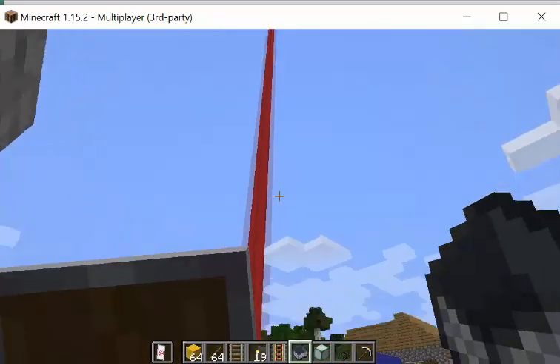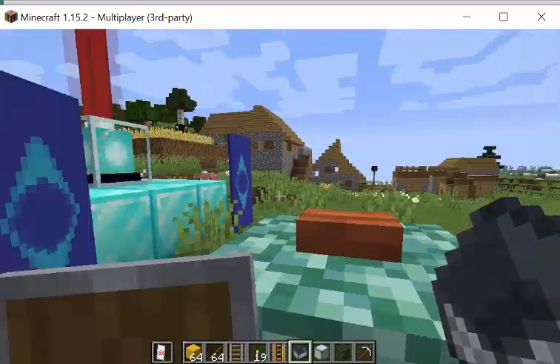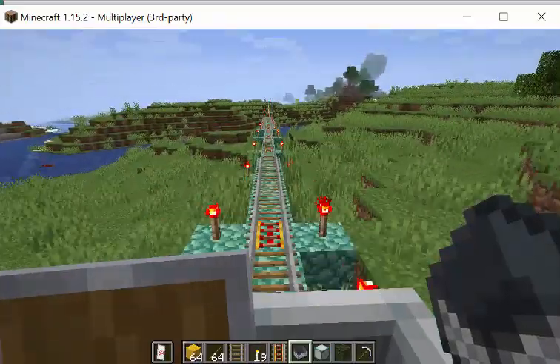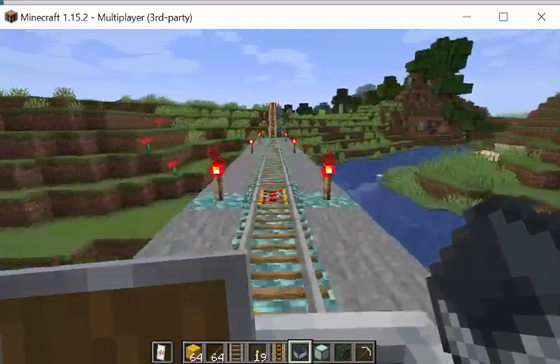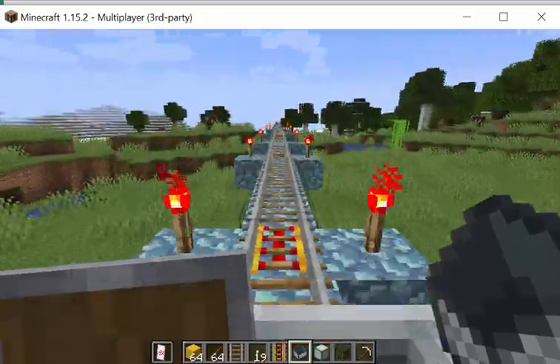I guess this one is Beam Village because it's got a big beam on it and a couple of really nice flags. But they all have beams. Okay, it's Red Beam Village. I'm heading back the other way. If you know where I am, just tell me where to look for this interesting rock formation.